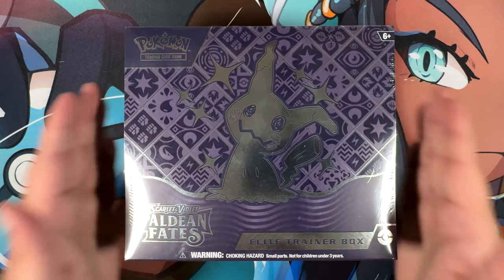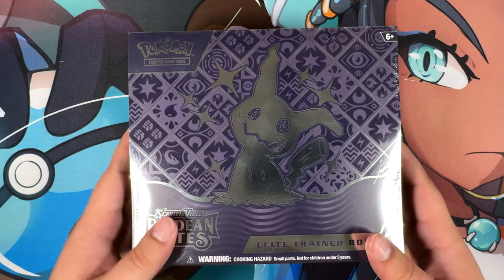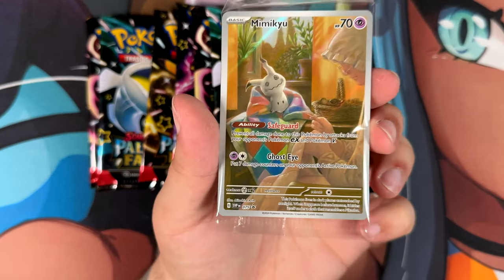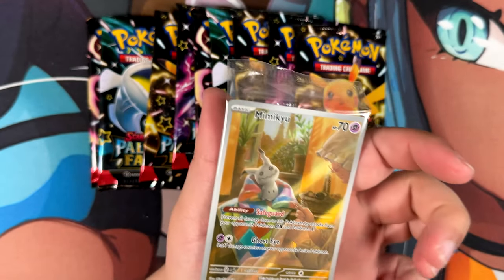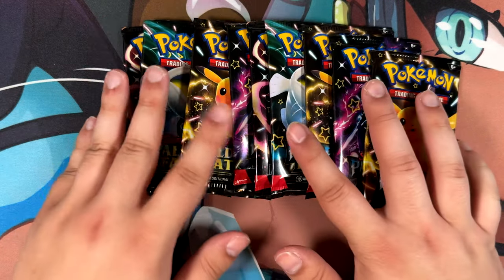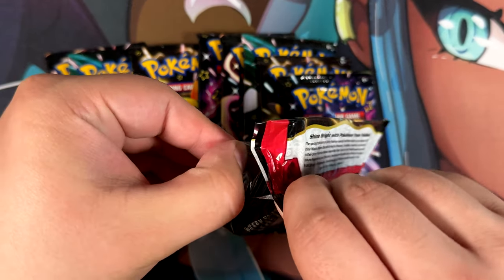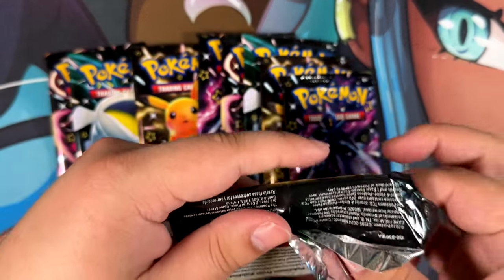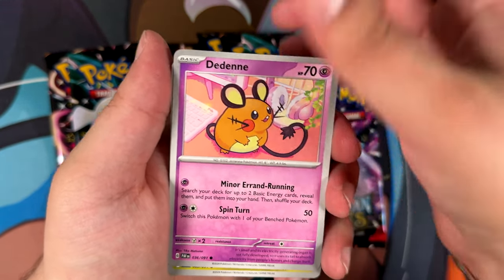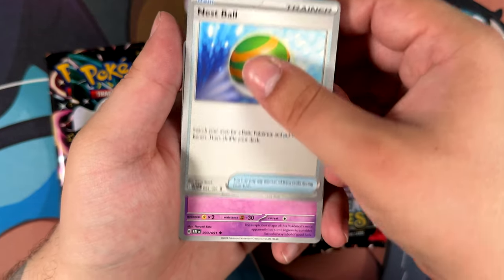One product left - we've made it to the Paldean Fates Elite Trainer Box. Is it going to give us anything good, or are we just going to get nothing once again? Here's the Mimikyu promo, which is actually a really cool promo - I think this is actually pretty expensive in Japanese still. Here are our booster packs. I have a love-hate relationship with Paldean Fates, kind of like with Fusion Strike. Fusion Strike is so horrible - I've only pulled the Sandaconda Alternate Art, which is the only good thing I ever pulled out of Fusion Strike.